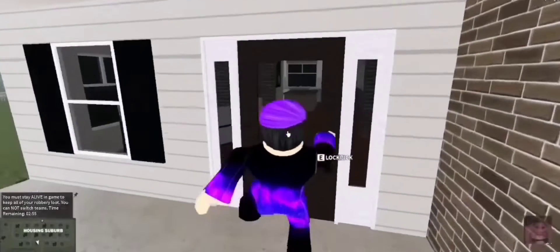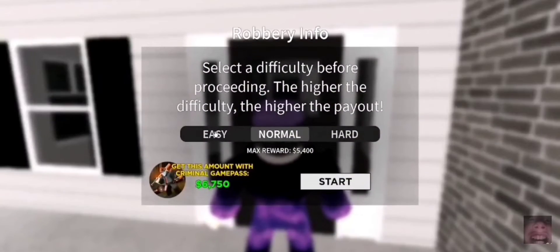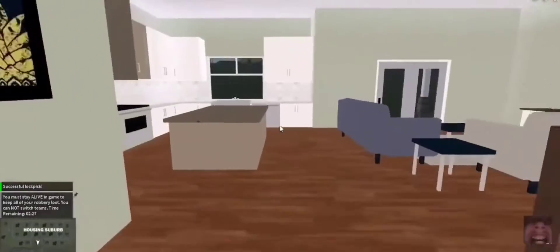You just walk right up to a door of a house you haven't bought and start it. You'll see these moving bars — you gotta click when they're on the yellow line. Click, click, click, click, click. I barely got that last one.